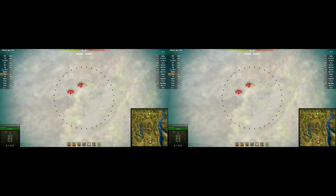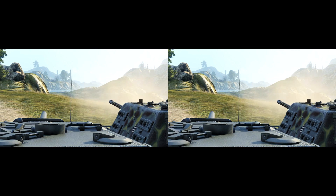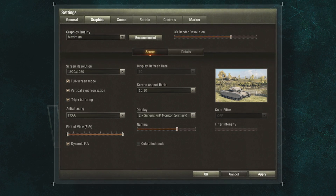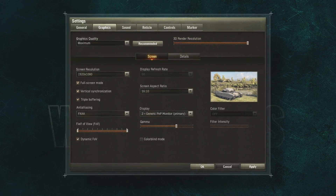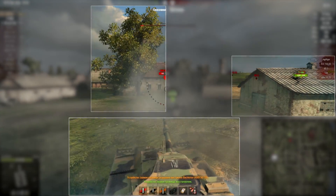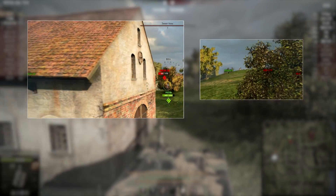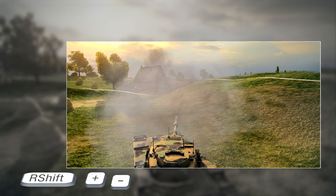Other settings load your system, varying from medium impact on one component to maximum use of all system capacity. For example, 3D render resolution changes picture quality by either increasing or reducing the resolution of all 3D objects on screen, except for the user interface. This can improve performance if the weakest part of your system is the graphics card. If FPS drops during battle, you can change the 3D render resolution on the fly using Right Shift Plus or Right Shift Minus.